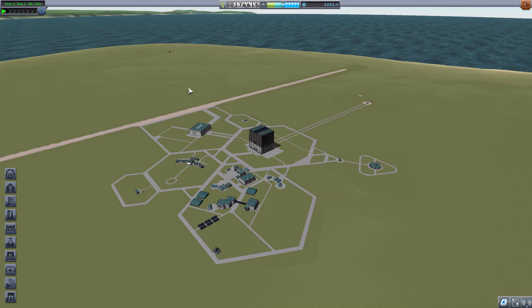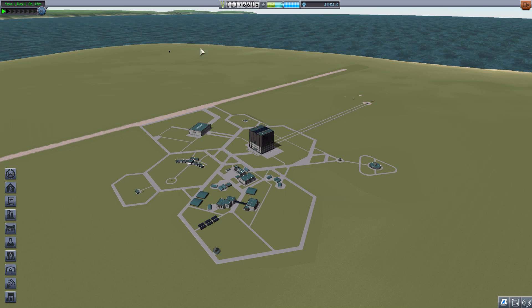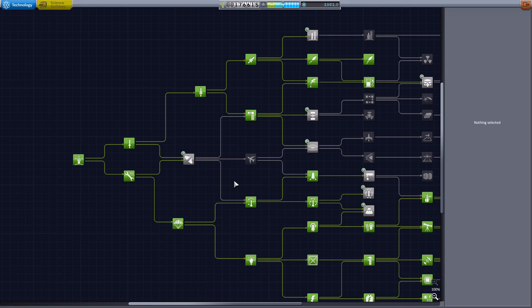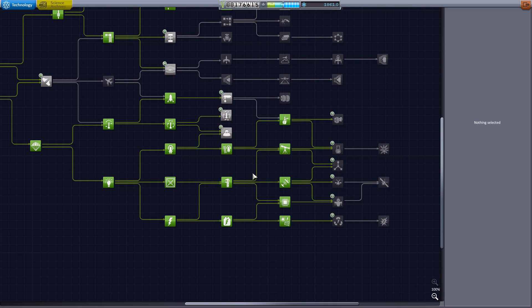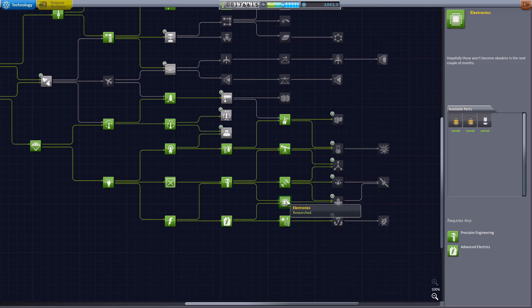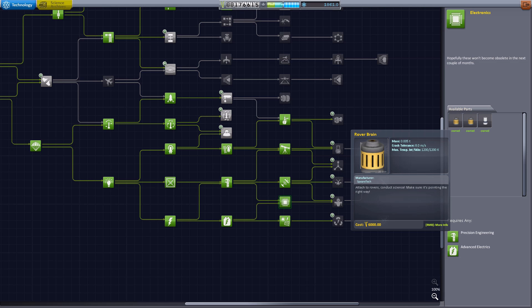I always love when mods add in these new ways and methodologies of going about things and making science especially more interactive — it's one of my favorite things in the game. Because it is a science-y mod, I've brought us into a career mode save. I should show you in the Research and Development Center how you get your hands on the part which makes the rover science possible. You're going to have to go pretty far down into the tech tree, to electronics, where you'll find our new part, the robo-brain.